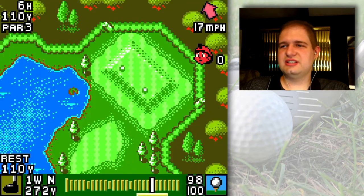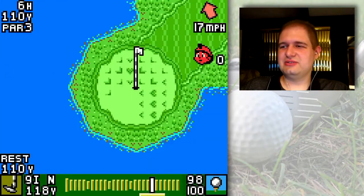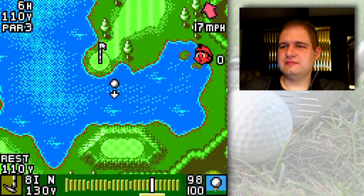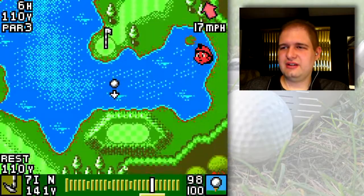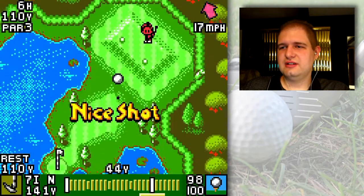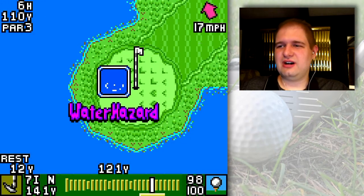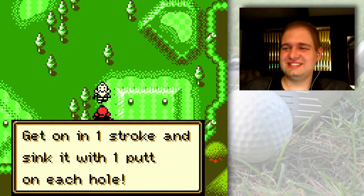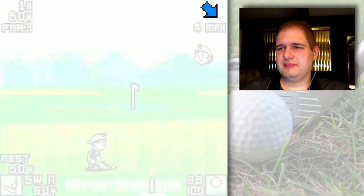So I made it to hole six, and — oh my god, look at the wind. Why, with such a tiny green, would there be this much wind? I mean, this is a huge, huge amount of wind. Should I be hitting there, maybe? That's what I'm thinking — there with backspin, cause I gotta get it to stop on the green. I gotta aim pretty far out to the left and just let it curve in. A little bit long, but I think I had the right idea there. Well, there goes that one! This is easily the game's most difficult challenge, by a long shot.